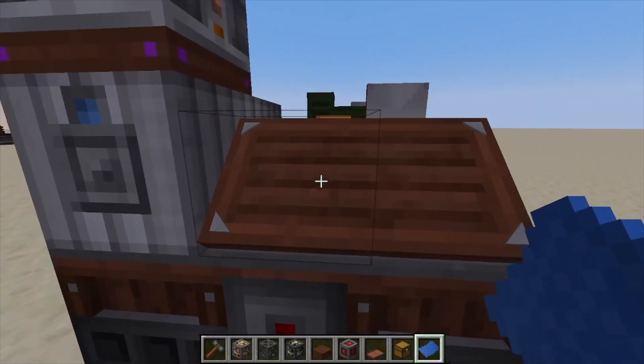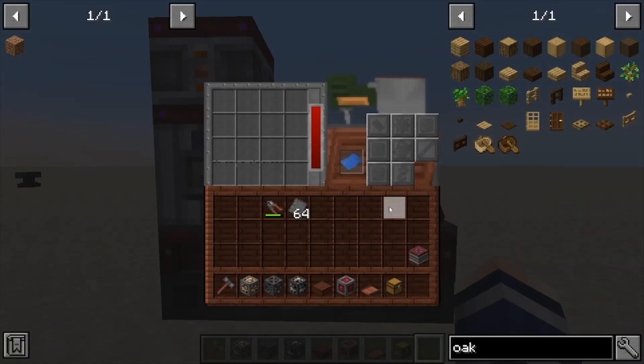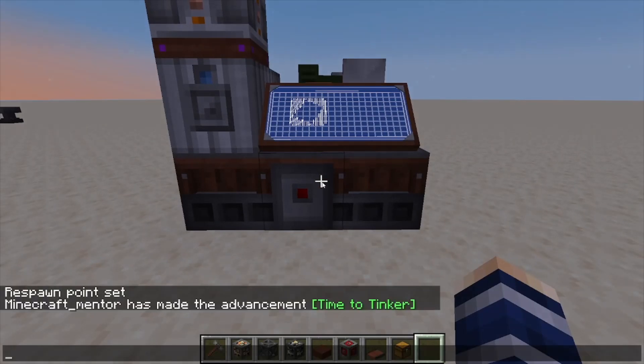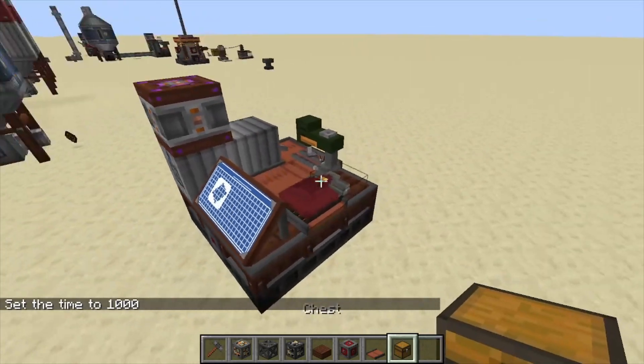What this machine does is allow you to create any recipe from the normal workbench, but automated, as long as it has the materials. We're going to select one of our metal castings — the one that makes plates. To make these plates we need steel plates and wire cutters. It should automatically start producing these if it has the proper items. You can see it working right now — very cool animations.